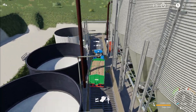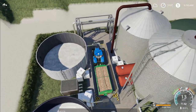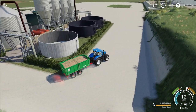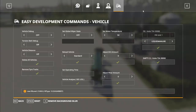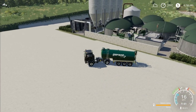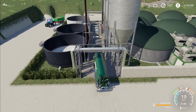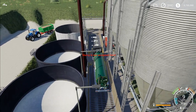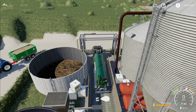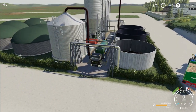This first input doesn't even have a liquid-accepting icon like the second one does. So just based on that alone, you can figure out that the liquid manure goes into the second input. If we take this tank and fill it up with liquid manure, driving in here you'll see the first input won't take it, but a little bit further in it'll take it right there. And just back here is the output — those two tanks in the back are for digestate.